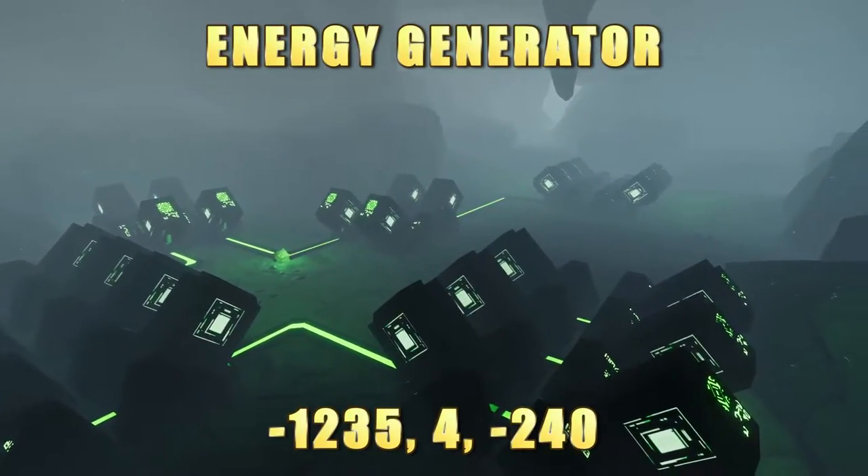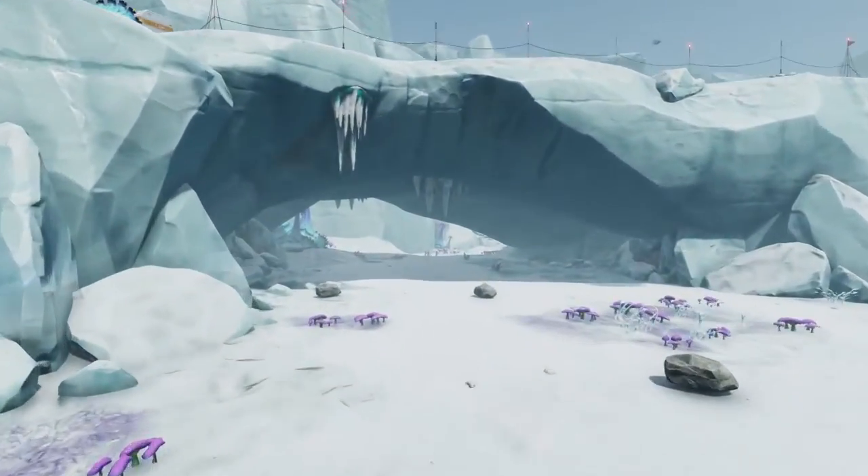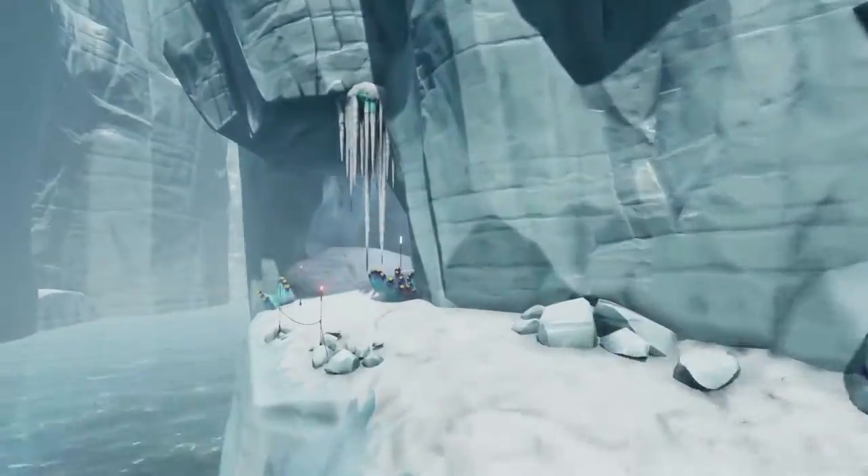The Energy Generator you'll find in the Glacial Bay. From the Fire Robotics Dock, head along under the Land Bridge that leads to the Alterra Bridge, and you'll go around the curve and then see light sticks ahead of you.